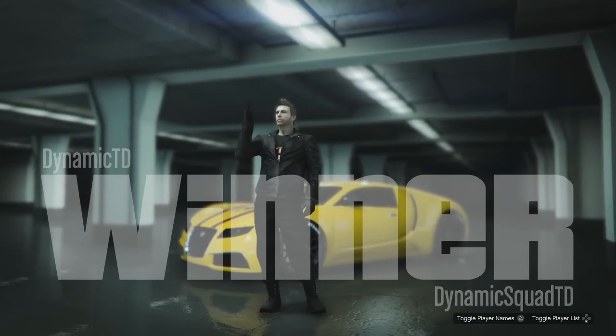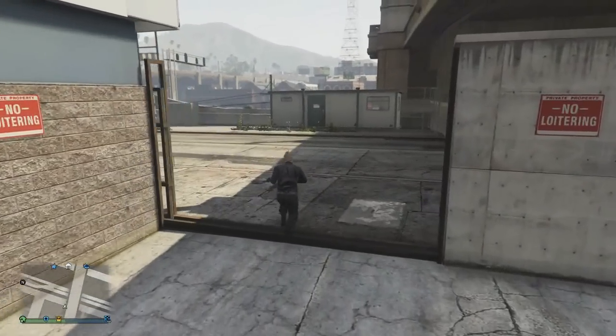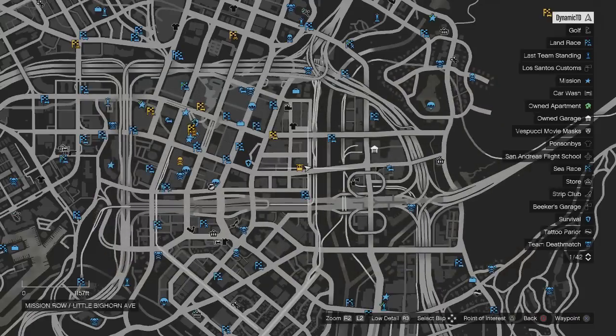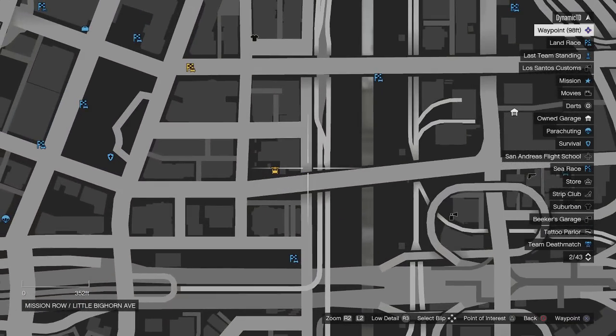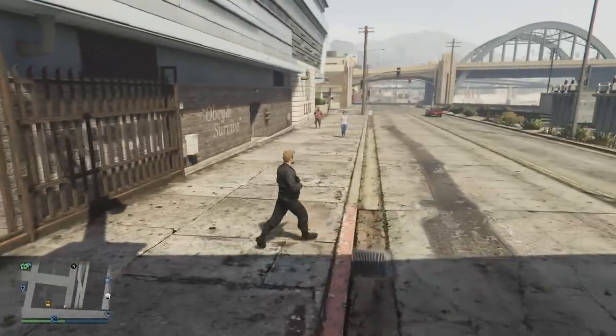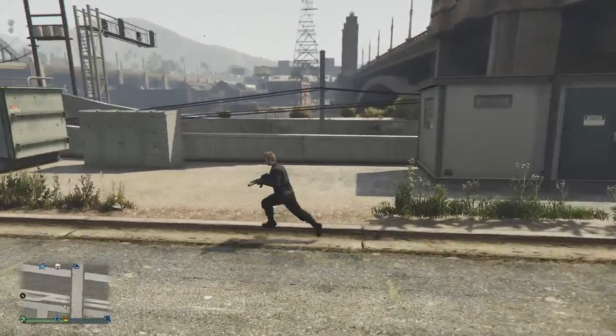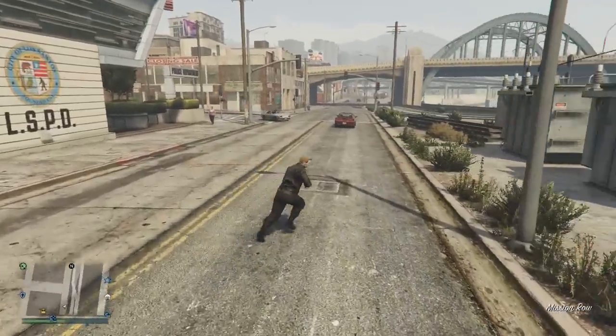To do this, make your way to this location on the map, pretty much behind the police station where the gate opens up. I definitely suggest getting a helicopter for this, because the helicopter basically replenishes your parachute, which is important for this glitch.